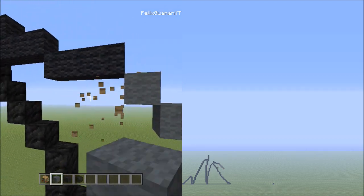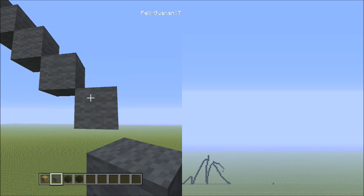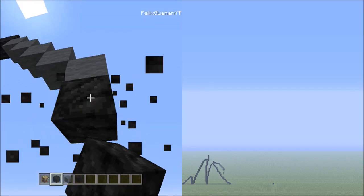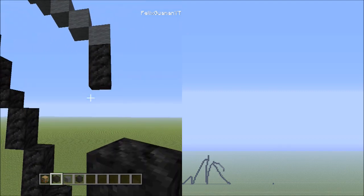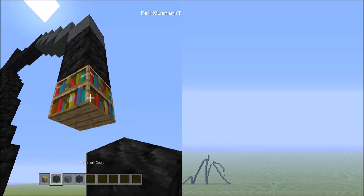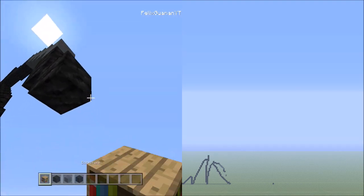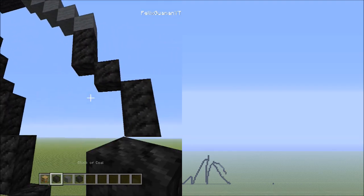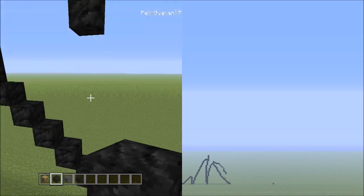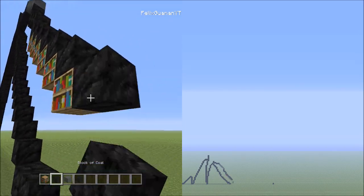Switch over to the gray wool. Starting from the right block of those three, place five gray wools going diagonal down to the right — one, two, three, four, five. Get rid of placements. Switch back to the block of coal, and starting underneath the gray wool, add two block of coals going down — one, two. Then place one block going down to the right, then two blocks going down on the right, then six blocks going diagonal down to the right — one through six.